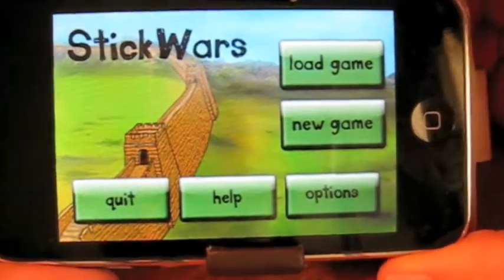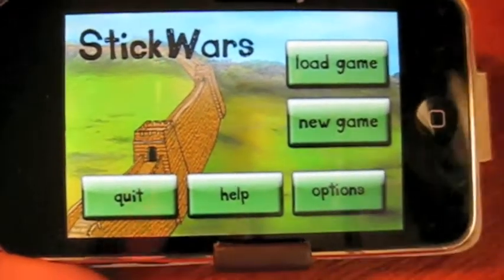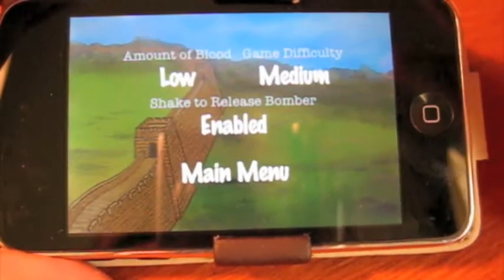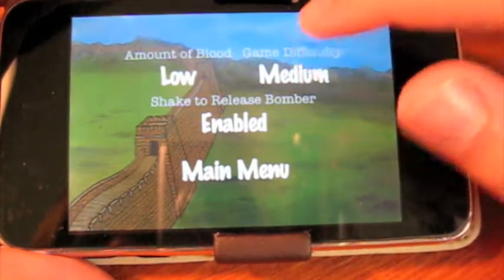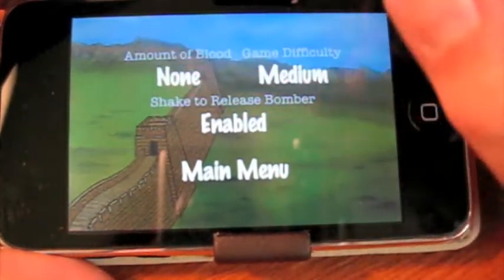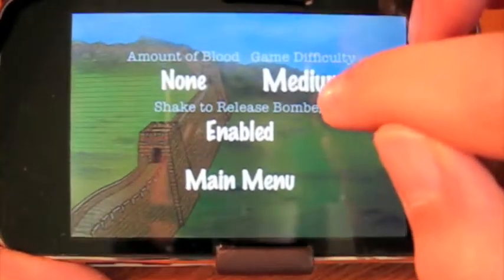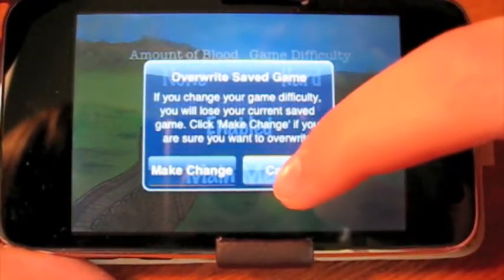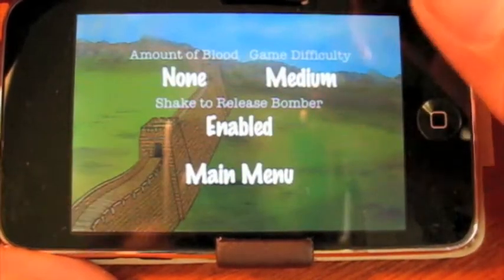It's a very fast time to steal the number one spot. So here you have an options pane, preference pane, and all you can do is change the amount of blood to low, medium, or high — I just turned it to none though. Game difficulty: easy, medium, or hard. It'll overwrite your save, so just change it back to whatever.